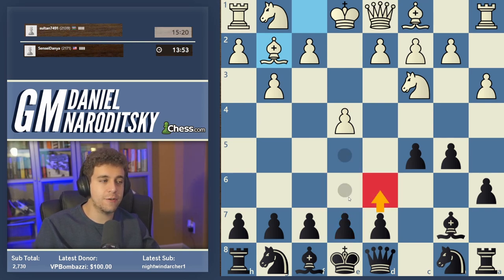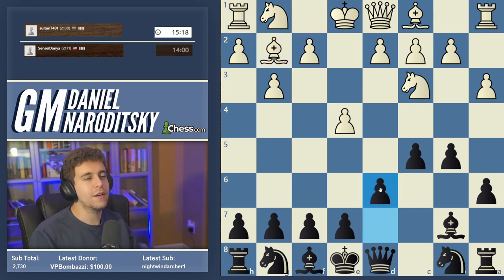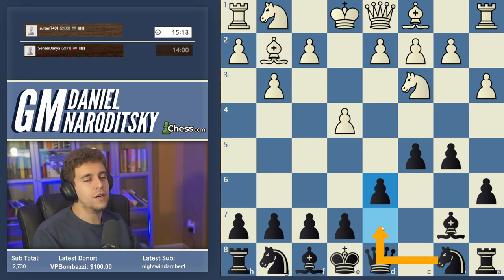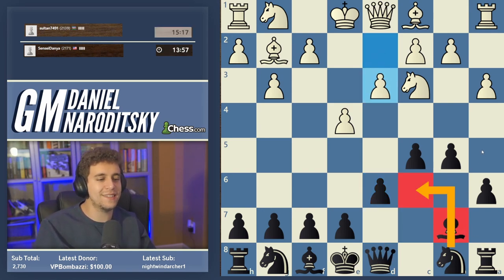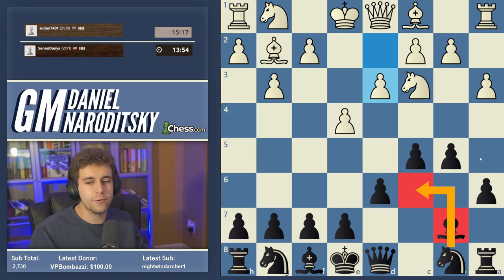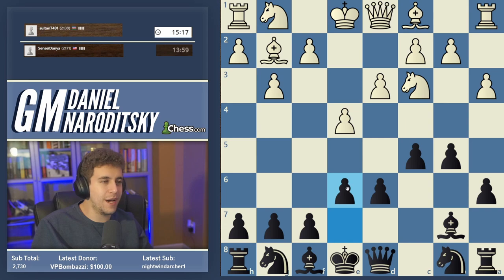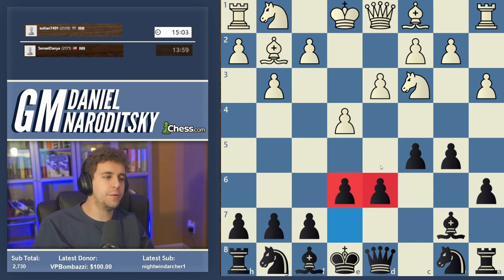Let's play d6. The other benefit of d6 is that it creates a potential development square for the other knight on d7. In such positions the knight often goes to d7 and not c6, because developing the knight to c6 kind of blocks the bishop in an awkward way. Now we can go e6 or knight f6 — it really doesn't matter much. Let's play e6, which creates breathing room for our king-side pieces.